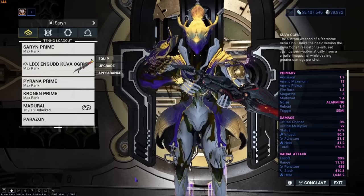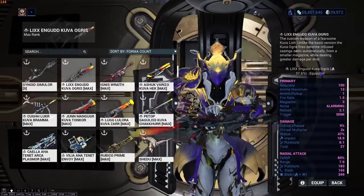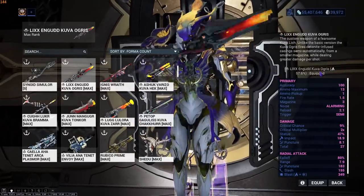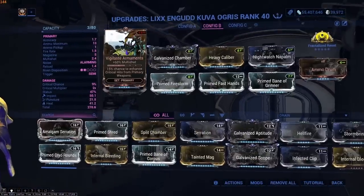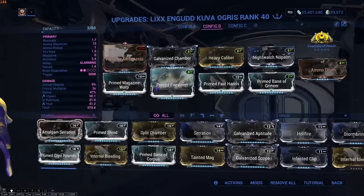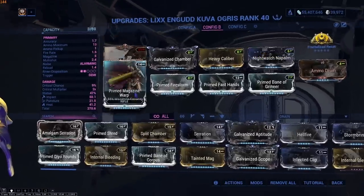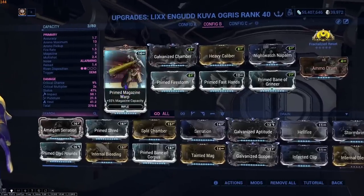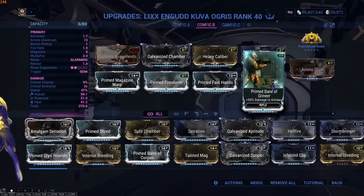Let's move on to the builds. The weapon is the same for every single setup apart from Wisp. We're using a Heat Kuva Ogris — the element itself doesn't actually matter, just go for a high percent, but Heat is the best for Arbitration. The build is Riven-less. If you have a Riven, replace a Vigilante Armaments and go for something like Damage/Multishot or Damage/Reload Speed. Nightwatch Napalm is crucial on the Kuva Ogris — that's the main part of this build. Prime Firestorm, obviously. We also have magazine-related mods to stop us running out of ammo. Heavy Caliber's negative accuracy is actually good for the spread — the pellets spread everywhere and cover more of the map. Change the Bane depending on who you're fighting.